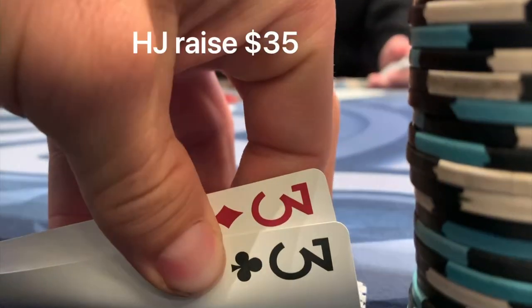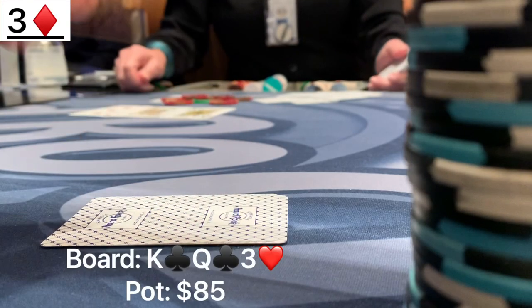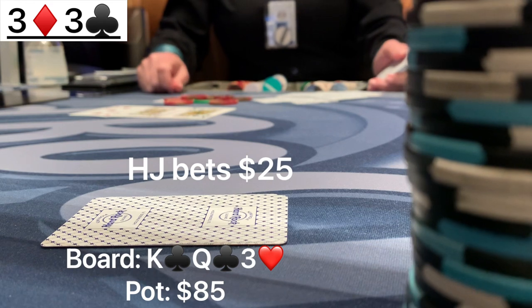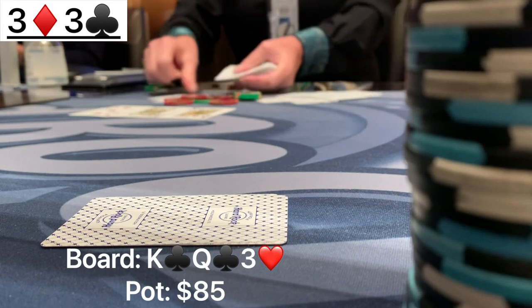We get into a pretty fun hand with pocket 3s. The hijack opens to $35, we are on the button and make the call. The small blind and big blind fold, so we're heads up to a flop. We see a board of king, queen, 3 — we flop bottom set on a pretty wet and connected board. The hijack player bets $25, and given the sizing, I think we can raise sometimes, but this time we decide to call.